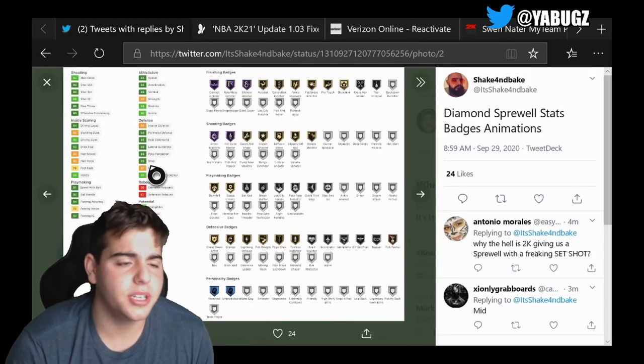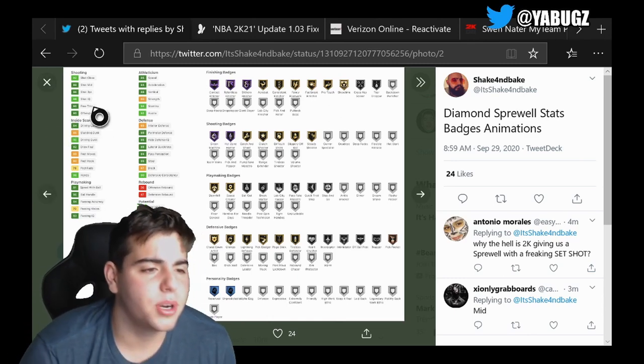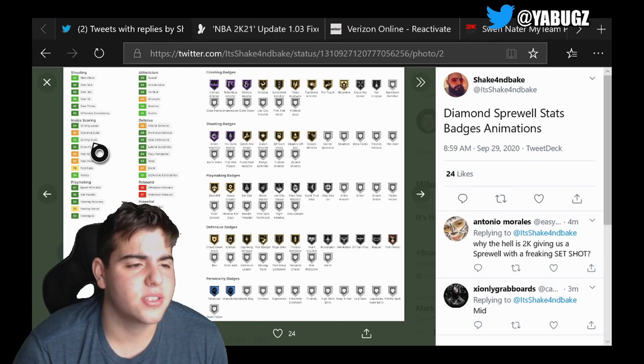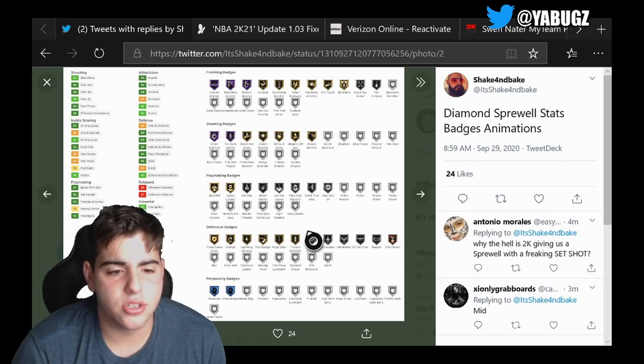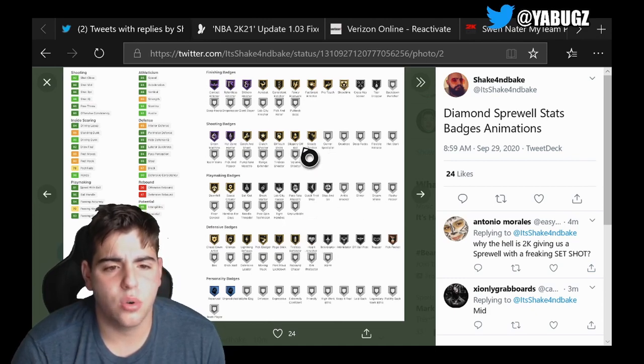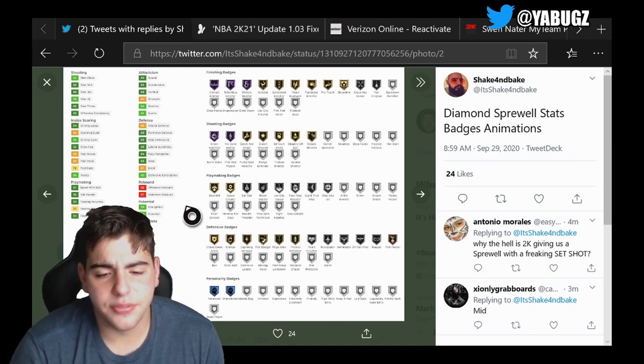We got Kyrie and we got Latrell Sprewell. He has a pretty decent shot, good driving dunk, and a good three-point shot. Pretty good badges too. Does he have Range Extender? He has Steady Shooter, so no leaning with this card.